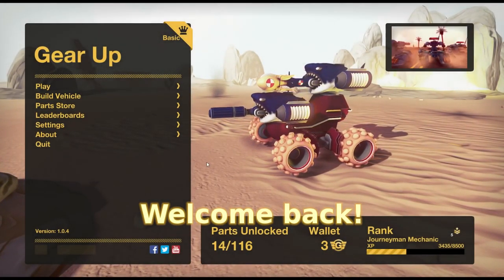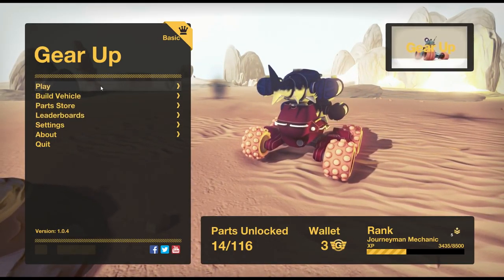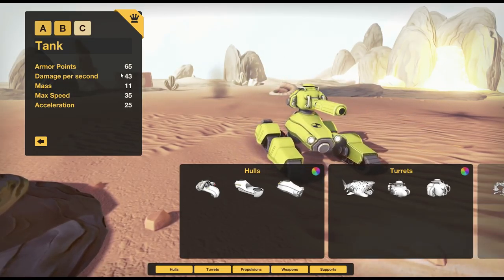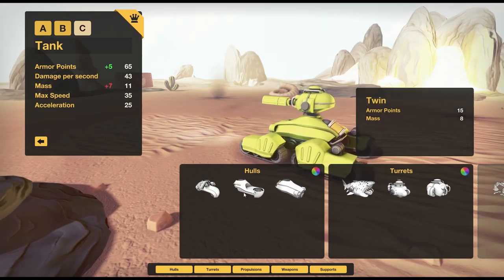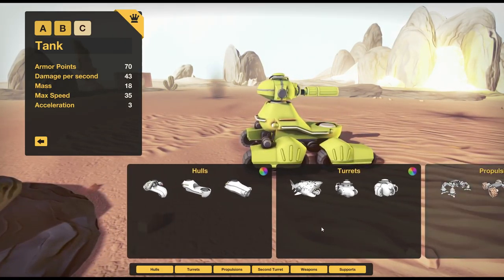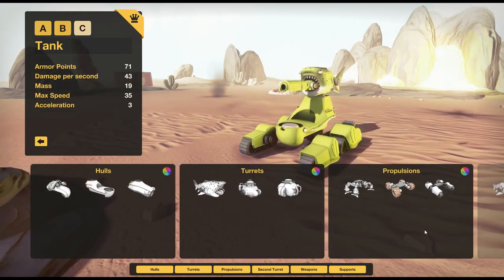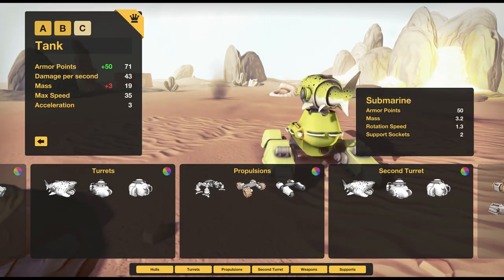Greetings and welcome back to Gear Up. In the last episode we unlocked a few parts but frustratingly I decided to wait until we built the new tank. Now it is time. We are going to go with the twin hull, the top turret as a Shark, and the bottom turret as a Submarine.